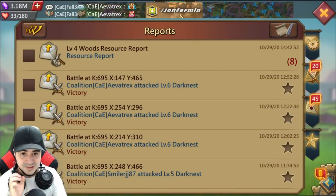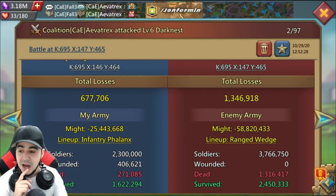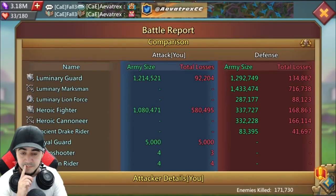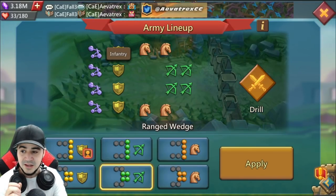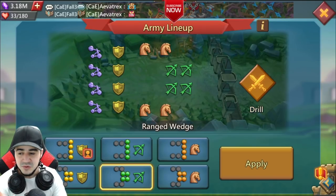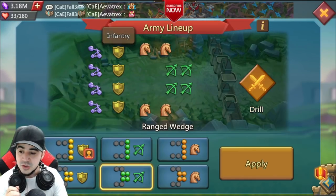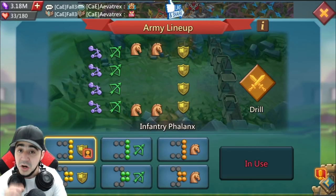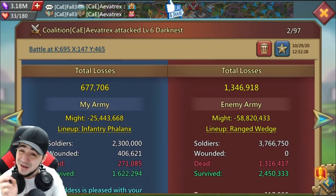Does that always mean wedge is the best option? No. Here's an example where I was facing a ranged wedge and went infantry phalanx for an infantry rally. The reason is that infantry is one of those troop types you don't really want in the back all the time. If you send an infantry rally in a ranged wedge, the problem is infantry moves so slowly that you're taking damage away. When you go infantry phalanx instead, your infantry gets on their range much, much faster to deal damage more quickly.